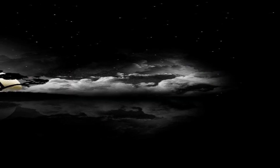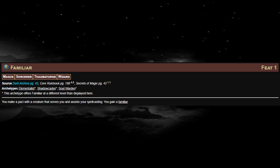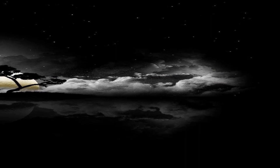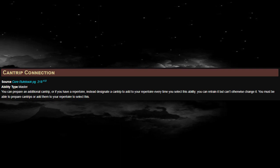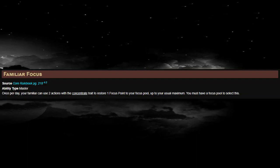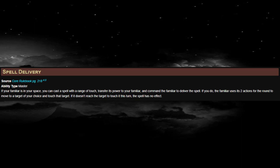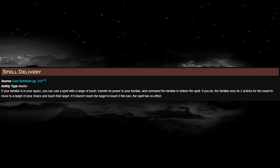At level 2, we'll want to pick up a Familiar. Familiars have a ton of abilities that are going to help out any spellcaster. Cantrip Connection, Familiar Focus, and Spell Delivery are just a few examples. Right now we get 2 Familiar abilities per day. Cantrip Connection will give us an extra cantrip in our repertoire that we can change every single day. Familiar Focus allows our Familiar to spend 2 actions with the Concentrate trait to get back one of our Focus Points, but only once per day. And Spell Delivery will allow our Familiar to deliver Touch Spells for us. These are all Master Abilities, and that's what we want to pick here.